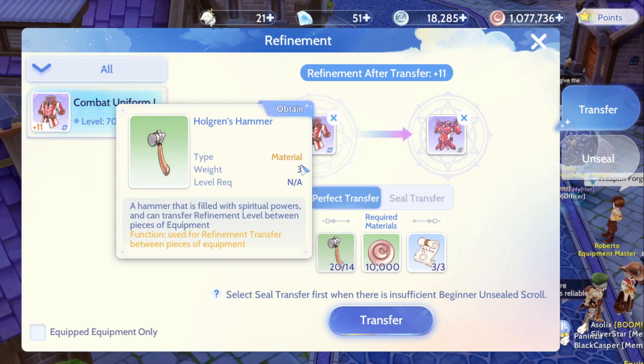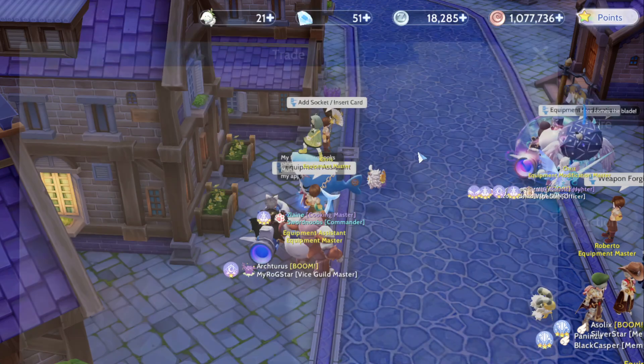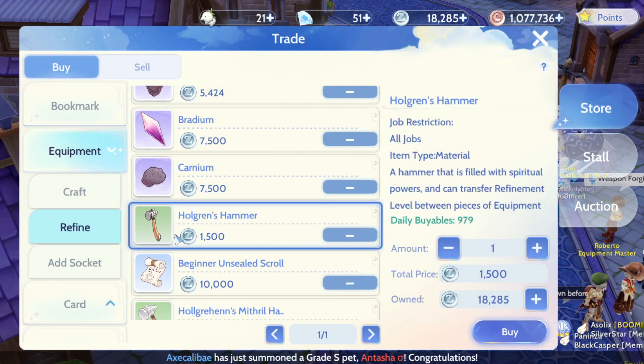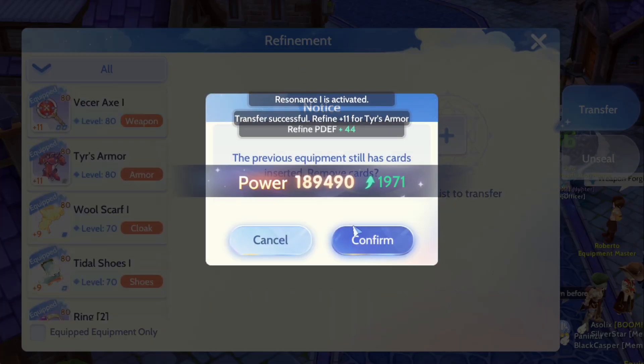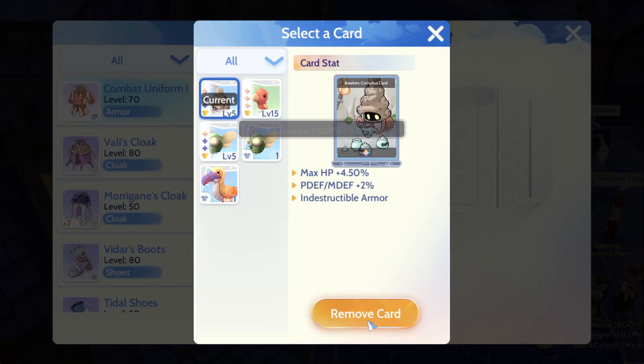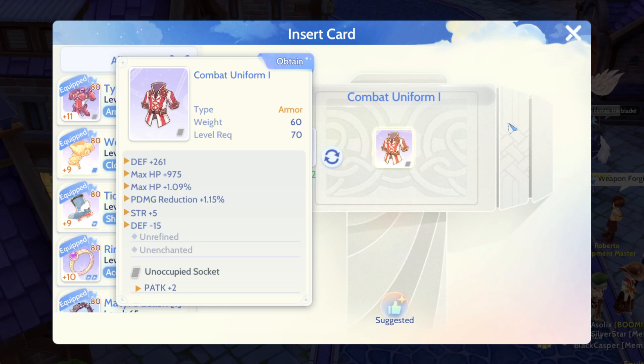There are also a lot of hammers needed. If I click obtain, I can get them from Demon Treasure, from Gold Matter redemptions, or from the store with Zeny. I already did that, and I'm going to transfer this over and take the card out.